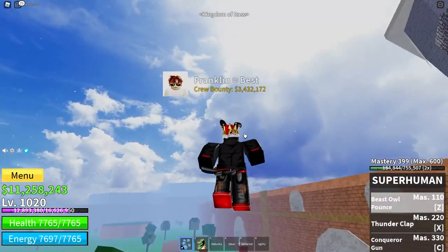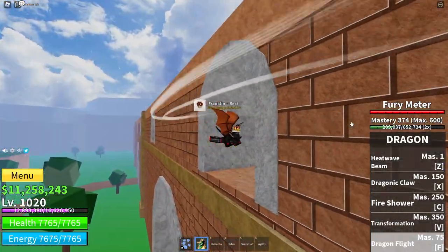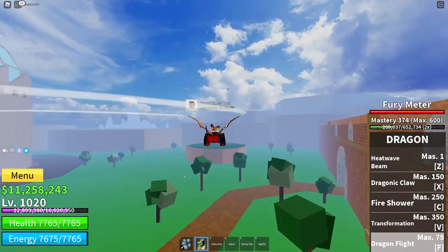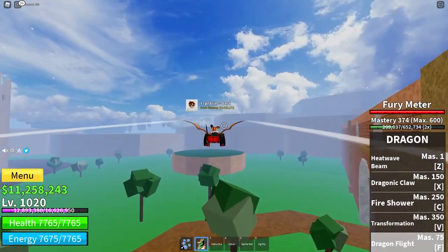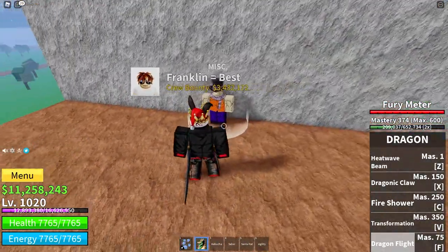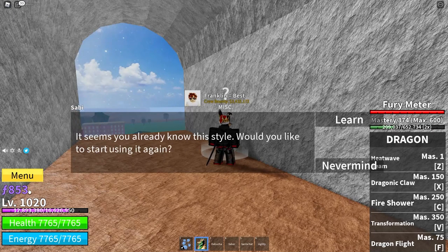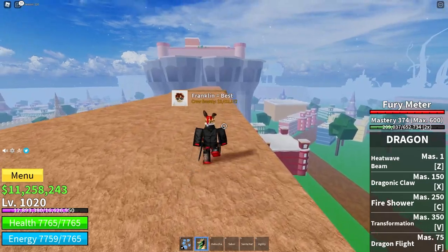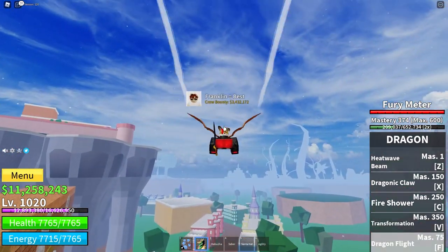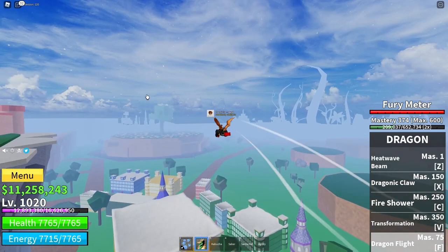You can get Dragon Breath by coming over to these structures — and inside one of them there is Sabo, or Sabi. You can talk to him, and for quite a few fragments you can learn Dragon Breath.